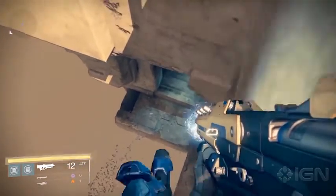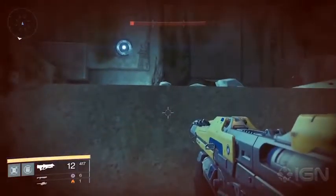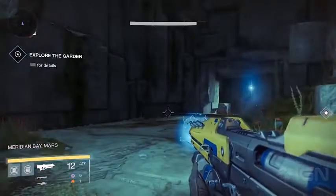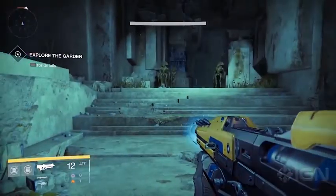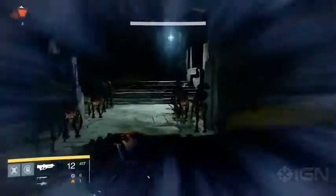If we decide to drop down and give ourselves a little boost to keep from completely dying, we'll take a lot of damage but be alright. We head into this cave — and when we turn around, we're back in the Black Garden again. This time, the way we just came is now the way into the garden, which is really weird. But we've just begun to see the strange things that are afoot.